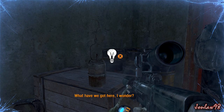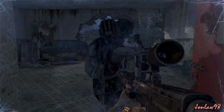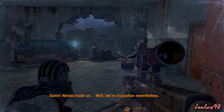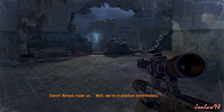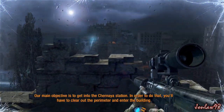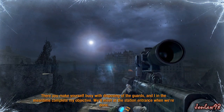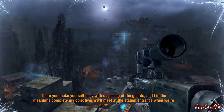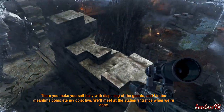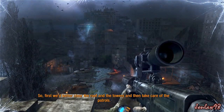What have we got here, I wonder? Damn, almost made us! Well, we're in position, nevertheless. Our main objective is to get into the Chernaia Station. In order to do that, you'll have to clear out the perimeter and enter the building. There, you make yourself busy with disposing of the guards, and I, in the meantime, can keep my objective. We'll meet at the station entrance when we're done. So first, we better clear the roof and the towers, and then take care of the patrols.